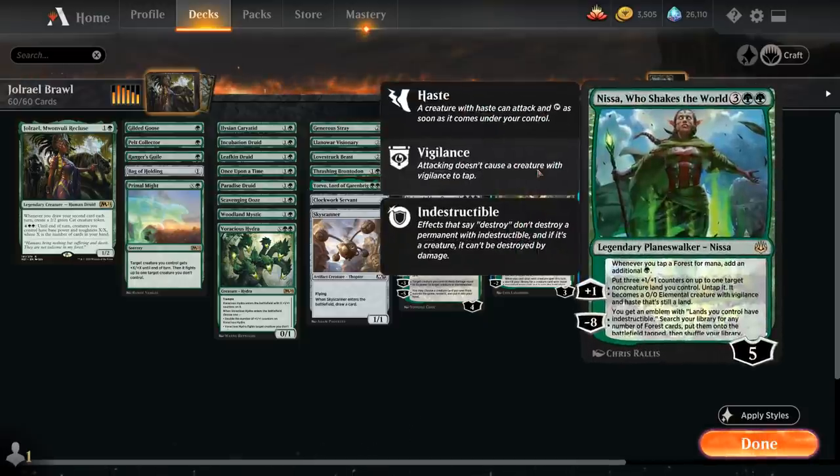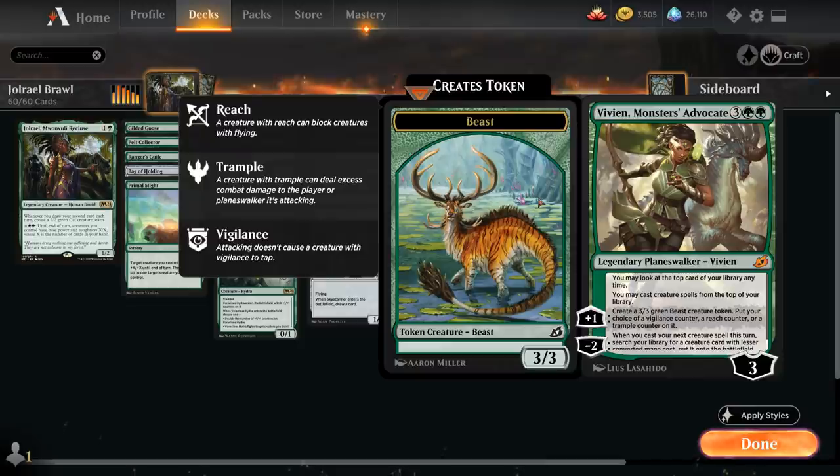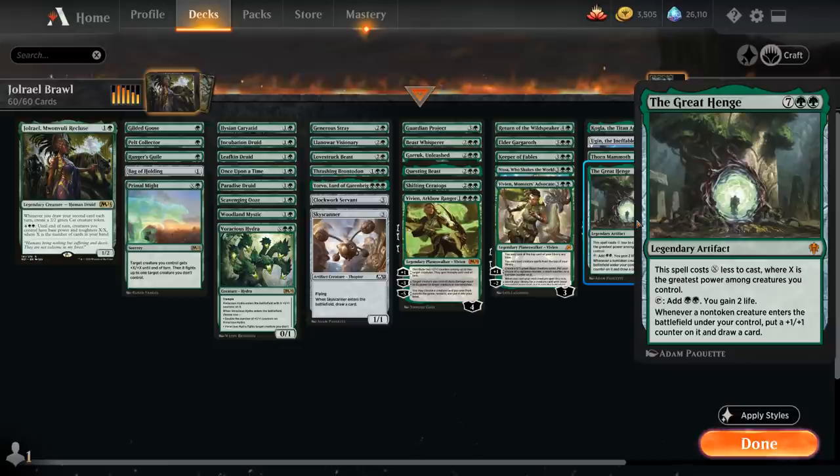Then some powerful Planeswalkers with Nissa Who Shakes the World, and Vivian Monsters Advocate which can also help us find more creatures. Topping off our curve we've got the Great Henge, which can also help us enable Jorail by drawing a card and placing a +1/+1 counter on each non-token creature that enters a battlefield under our control. It doesn't synergize with the 2/2 tokens we generate, but it can help us make those tokens in the first place, as well as gaining us a bit of life whenever we tap it for mana.